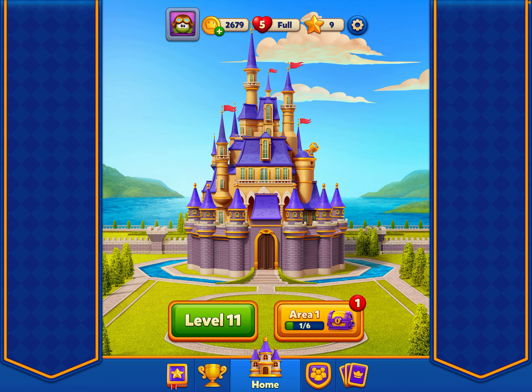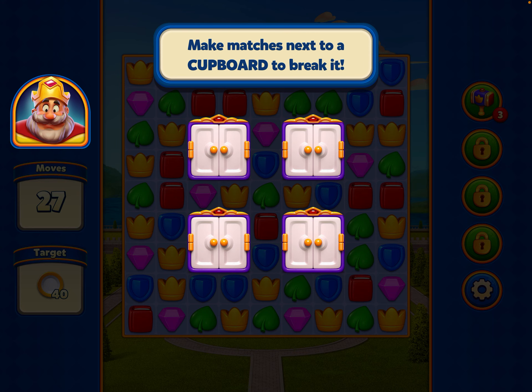I don't want to put the castle out now, I prefer to play game number 11. Five in a row gives us a power ball, as we know. We need to make matches next to the cupboards to open the door, and underneath — we'll see what those little circles are.